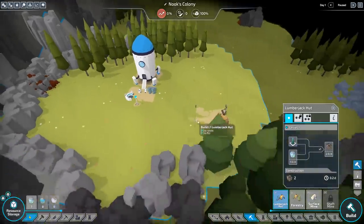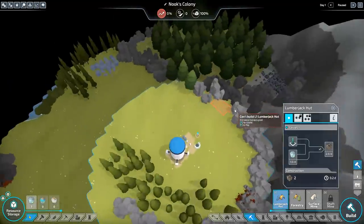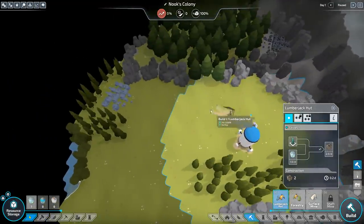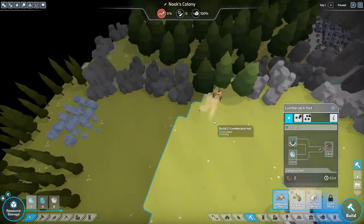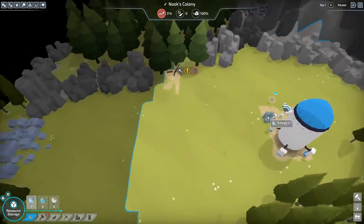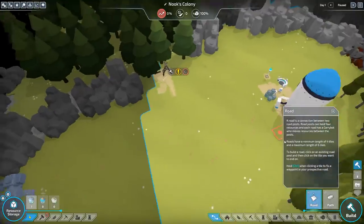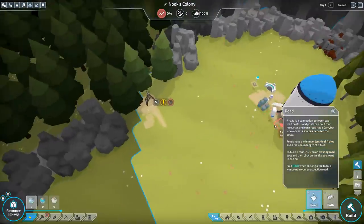I'm going to set it over... there's not a lot of trees over here. Let's stash it like over this way. Now, as for the roads — this game has an interesting way of doing roads. It's almost like a Factorio-kind of automation system. We'll see it when it comes out. So we've got a road start here.